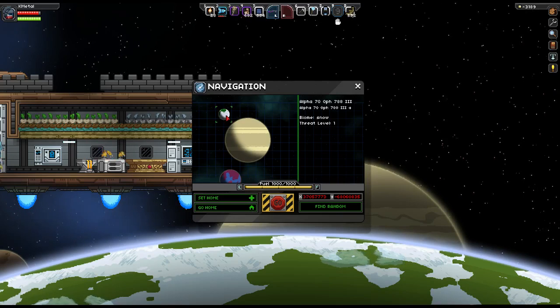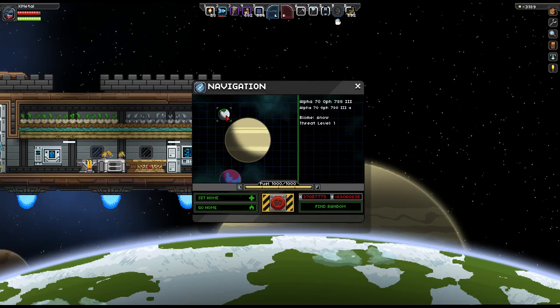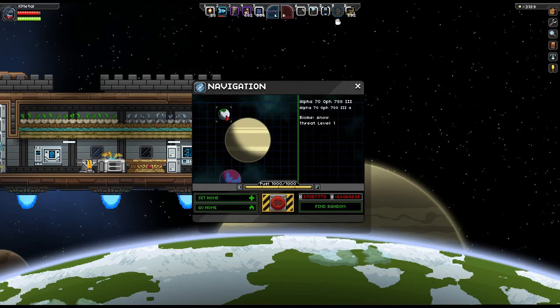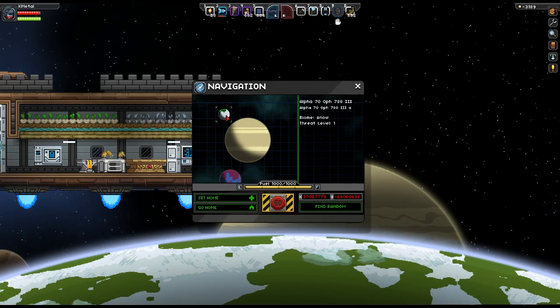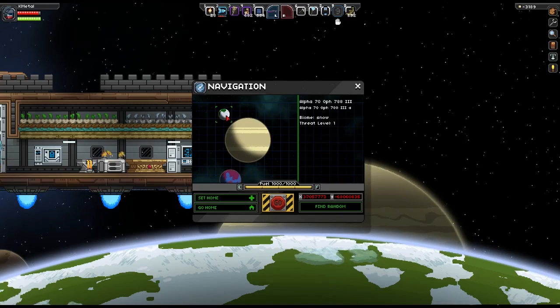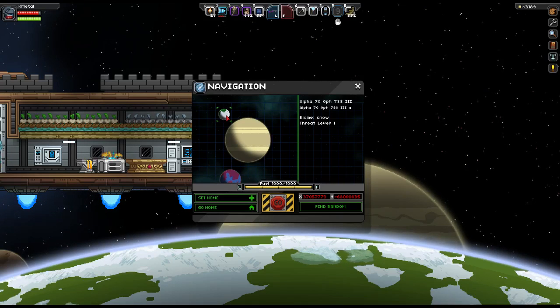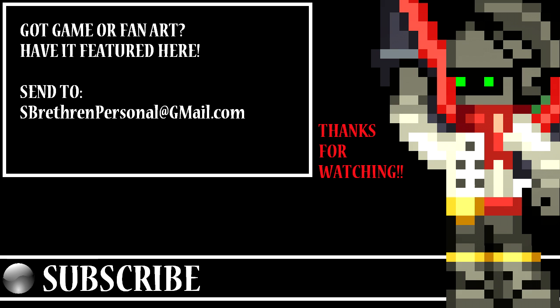Hopefully this helps you out when you're searching for a planet. So if you want a planet that doesn't have acid, or has a certain color of dirt that you're looking for like natural dirt, that's how you can actually tell. Unfortunately, there's not really anything else that it tells you right now, perhaps down the line — as a matter of fact, guaranteed down the line, Chucklefish has said that they're going to use this to tell you more information before you go flying to planets. Anyways, in the meantime, you guys take care. We'll see you next time.